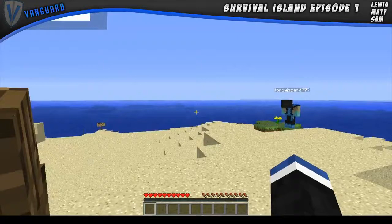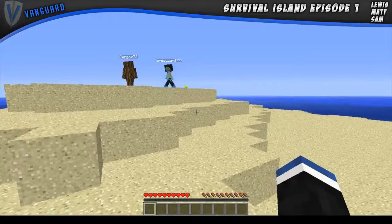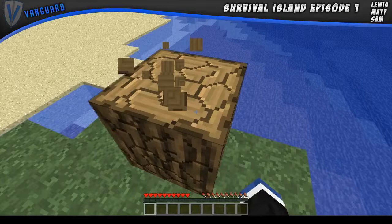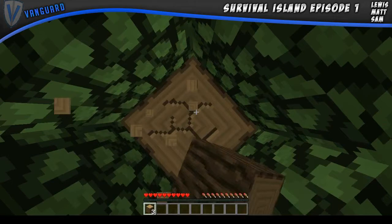So Sam, the challenges for Survival Island are to build a two-story house with 20 plus windows and all that. I'll just go and cut down this tree and then we'll get some to start mining and all that. Just the basics of Minecraft. You can start putting a wee place going down to mine.